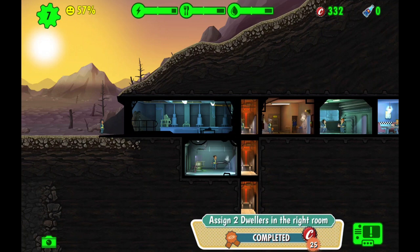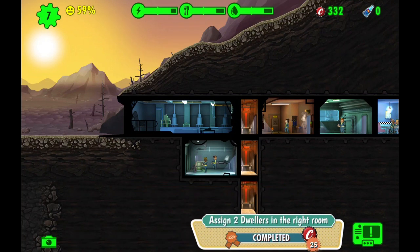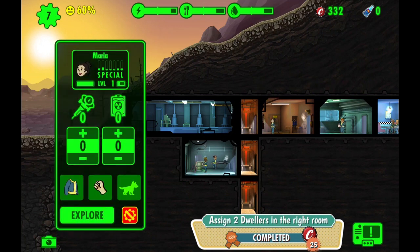The most important resources are food, water, and power, and you have to manage these along with your population. You can send characters out into the world to gain more resources and items so you can build things you need, like weapons or suits of armor. There are light RPG elements — characters can level up to about level 50, getting stronger and gaining better health so they can venture out into the world for longer distances.